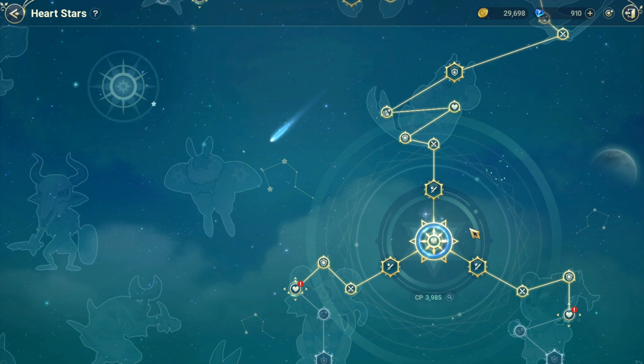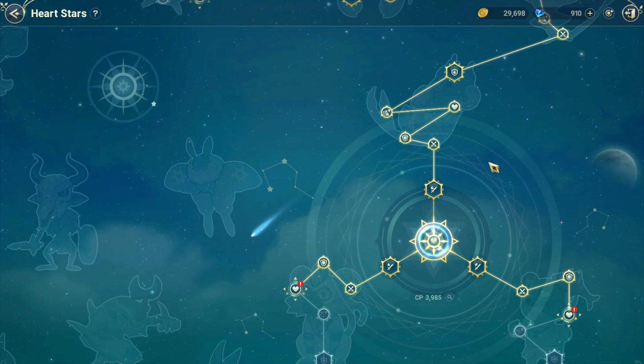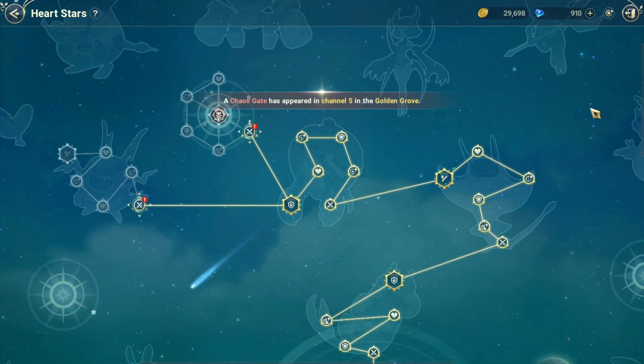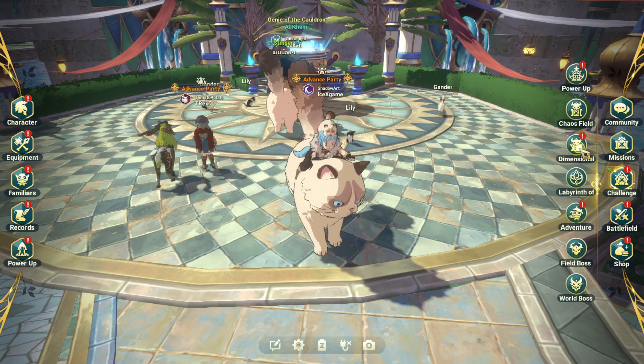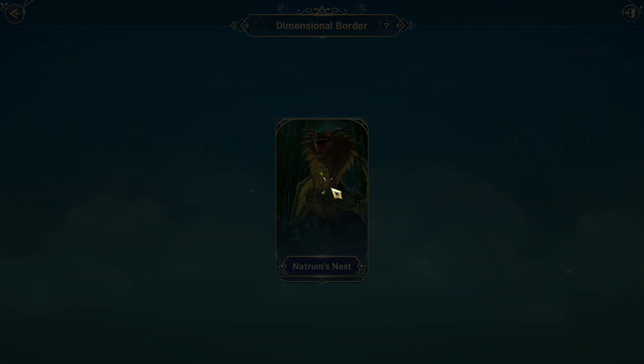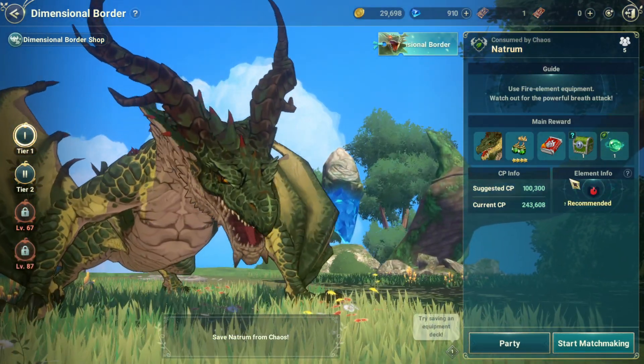After that, we're gonna aim on one element first. The first element I aim on is gonna be fire type. Fire type is gonna work with the field board and dimension border. Because the first dimension border still needs earth element — we need fire element.